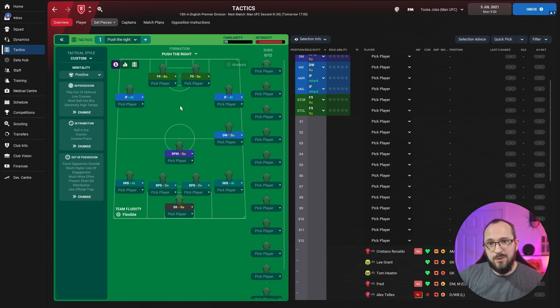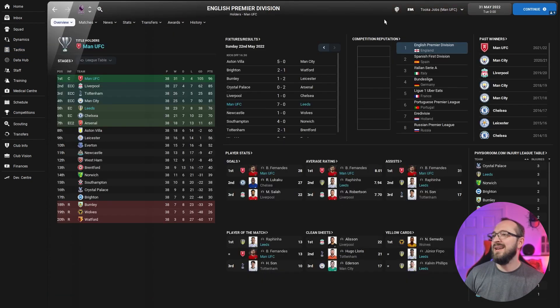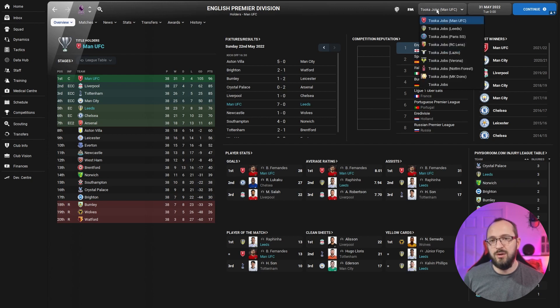We did get sacked by one club — Port Vale — at the end, which is a shame, but not every tactic works with every team. When downloading a tactic, look at the players you've got. Use common sense and the strengths of your squad. For this one, you want players that favor those inside forwards, defensive wingers, and false nines that can hold the ball up and play like attacking midfielders.